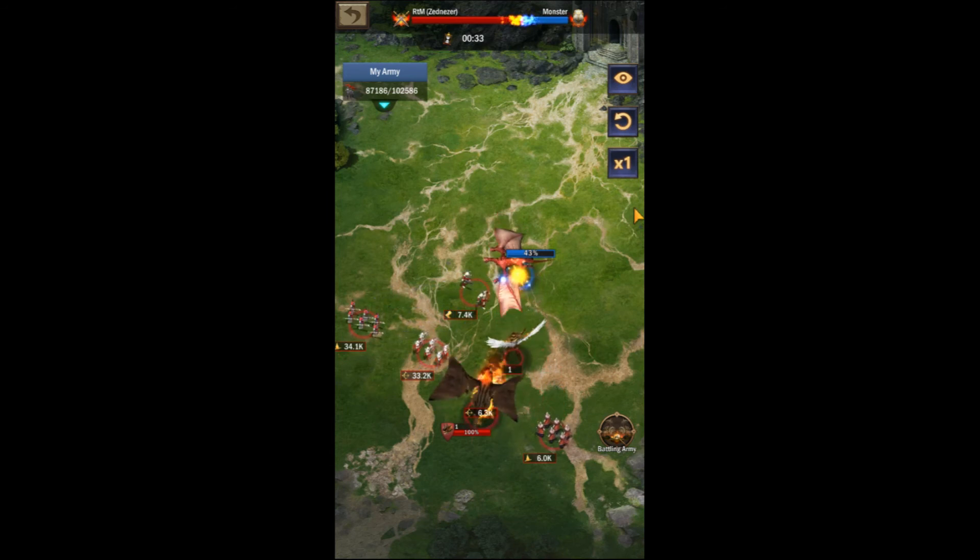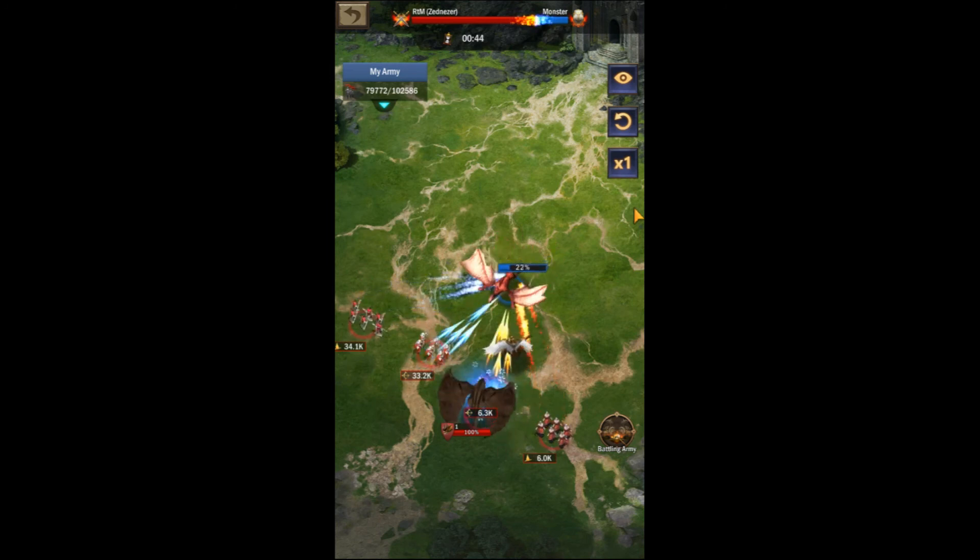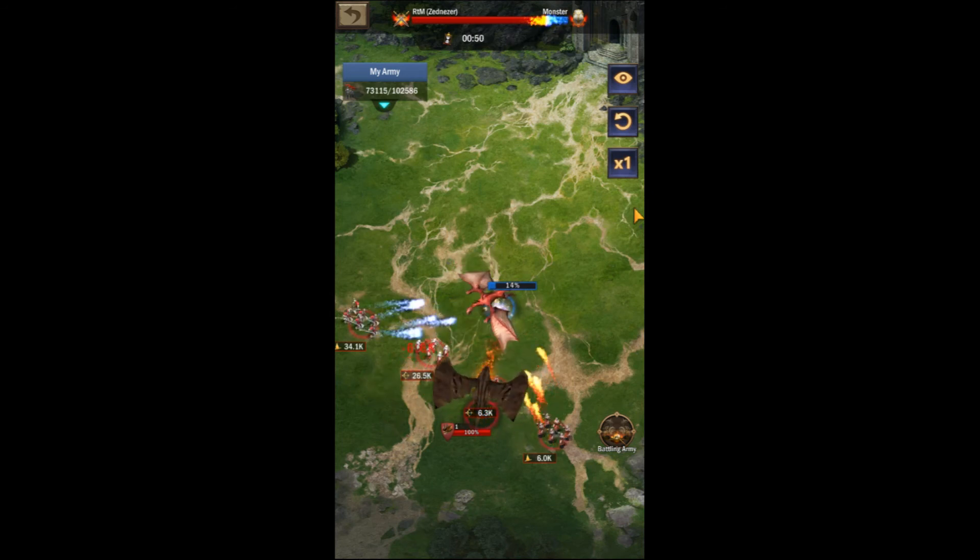It will probably take you a few tries to get the formation right — just keep adjusting your numbers, sending out an attack, and studying the replay to see what works. A good rule of thumb to help you get started is to aim for your highest tiered infantry to make up between 25 and 35 percent of your total marching army, then work from there to fine-tune it.